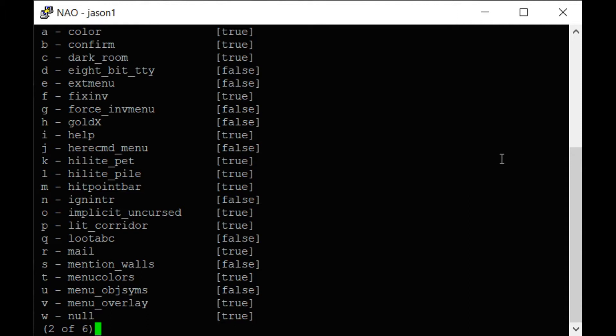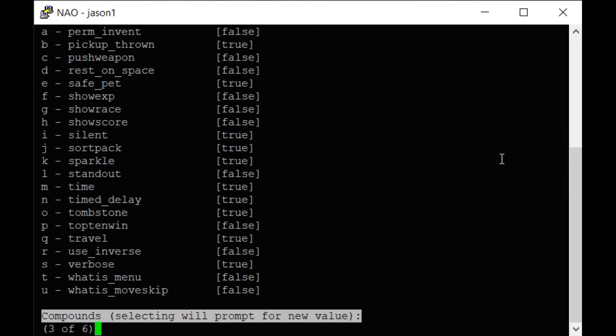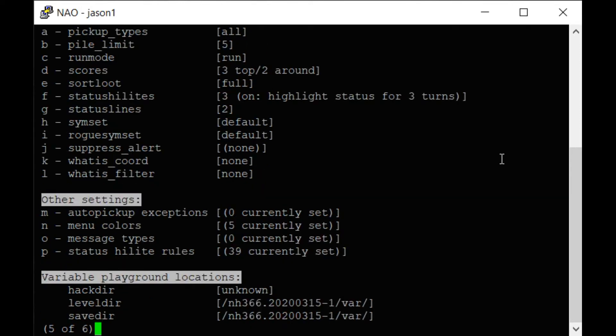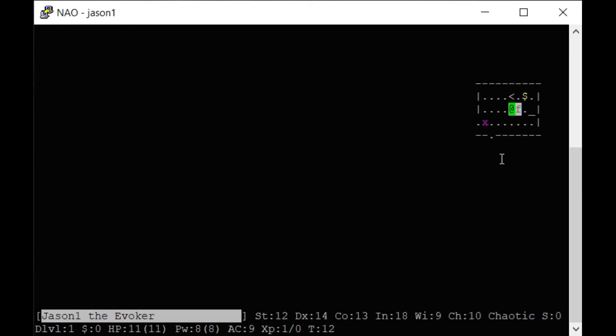I usually don't like color, but we'll keep color on for this. Highlight pet we'll keep on. Highlight pile I don't like — all that does is highlight when you have two objects stacked on top of each other, and that's no fun. Show experience we want, and I like show score.